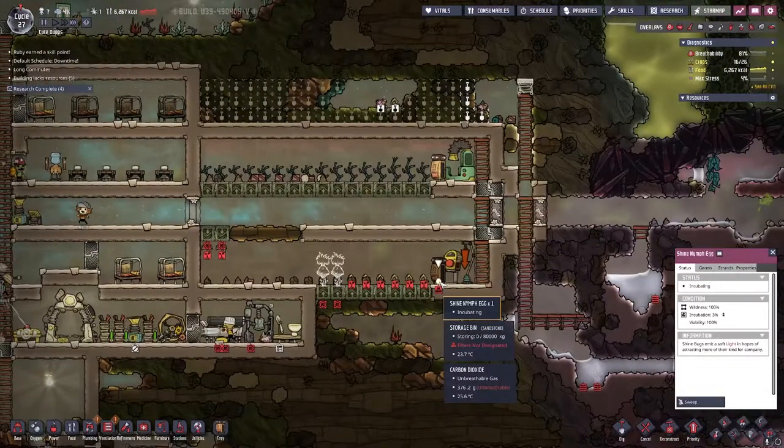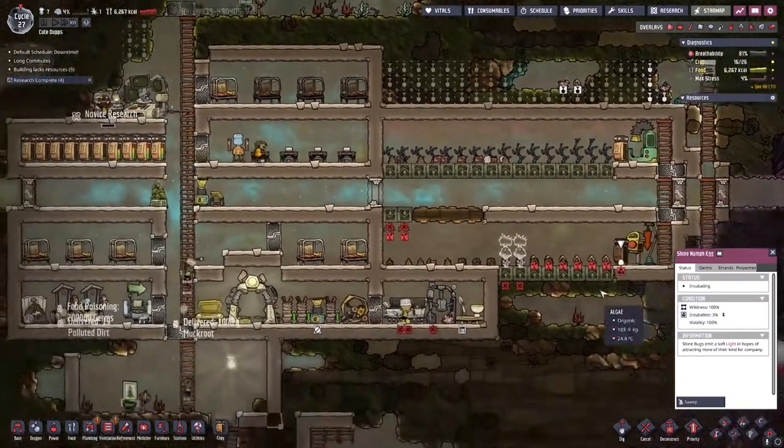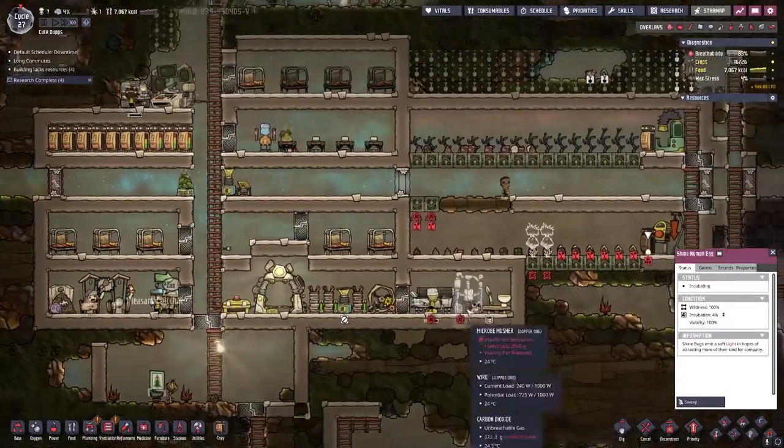How long till this hatches, how does that work? Incubation three percent — not the best but not the worst. Really, food is our bottleneck.